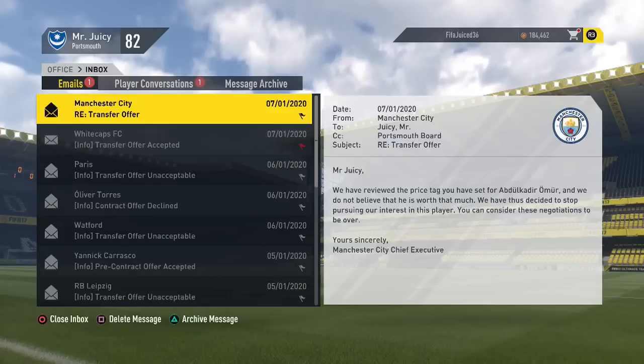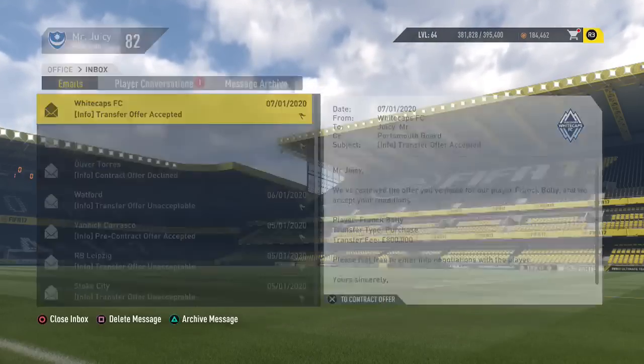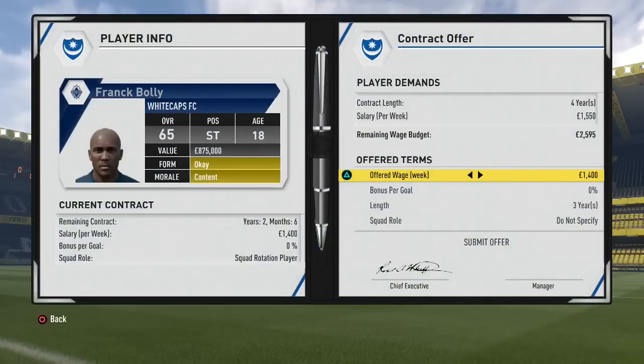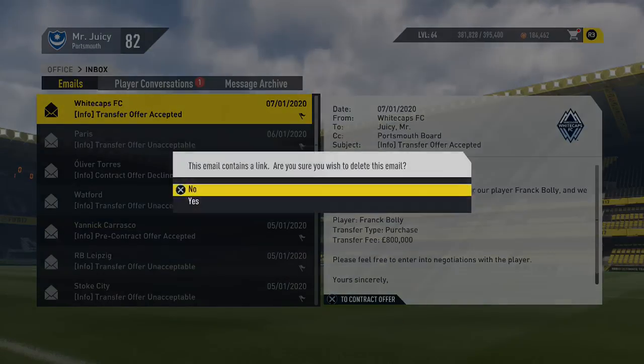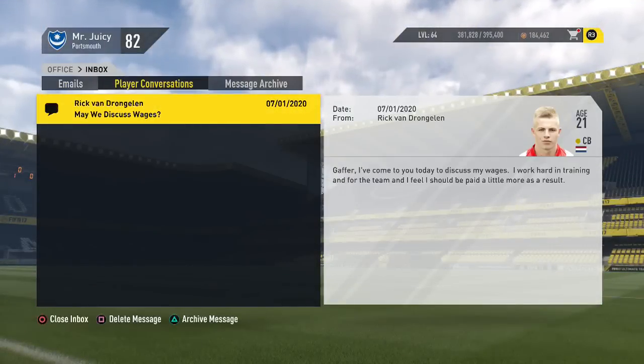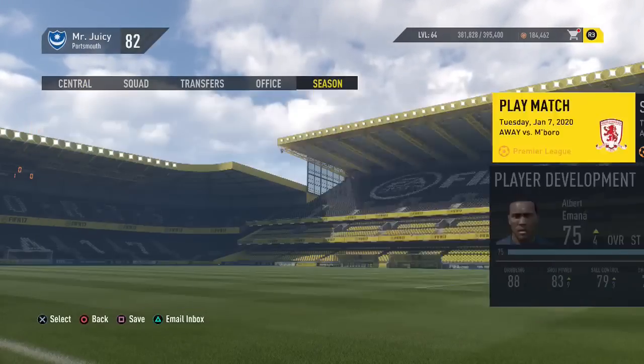Man City come back and say they won't match 9 million for Omer, which is fair enough. Vancouver Whitecaps have accepted our bid of 800,000 for an 18-year-old, 65-rated striker — he doesn't look too bad but I'm not sure about him. We also have player conversations: Rick Van Drongelen wants to discuss his wages. To find out what happens with that, you'll have to come back in the next episode.